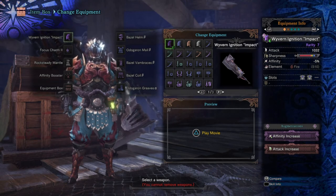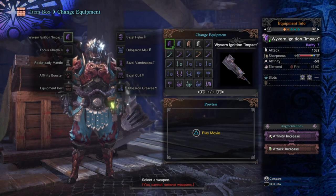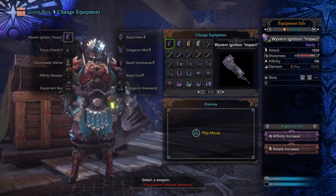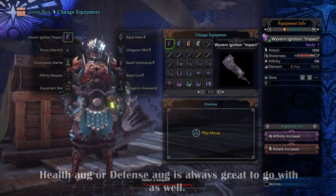The weapon has a minus 15% affinity, but with the armor set I'm wearing — a mix between Odogaron and Bazel — I managed to bring it down to 5% affinity, so you'll be doing extra damage overall. For augmentations, I'd recommend going with affinity to reduce the negative affinity, and then either an attack augmentation to increase the weapon's damage, or an extra slot augmentation so you can add a critical eye or attack jewel for the long run.